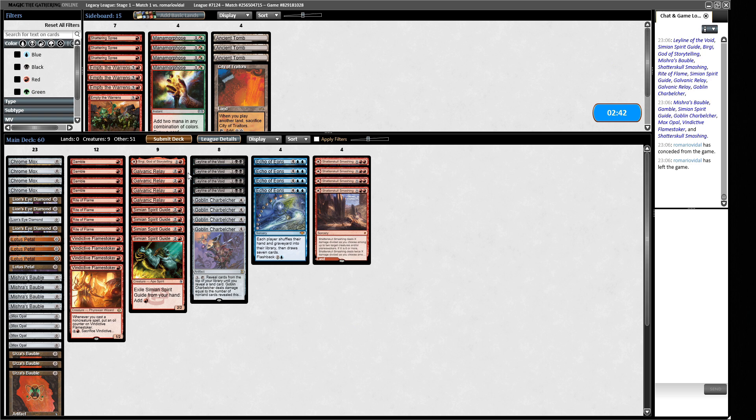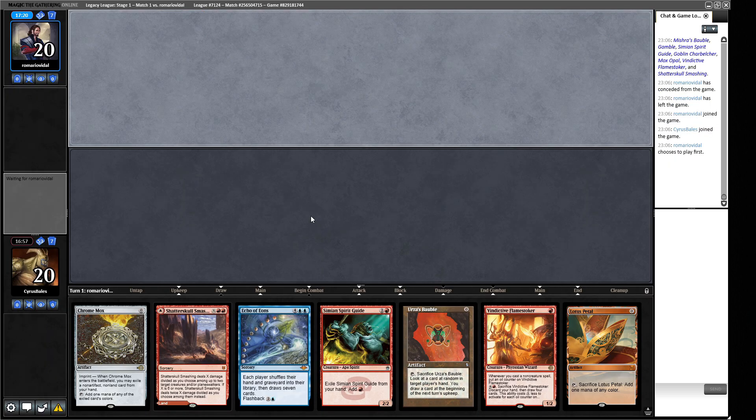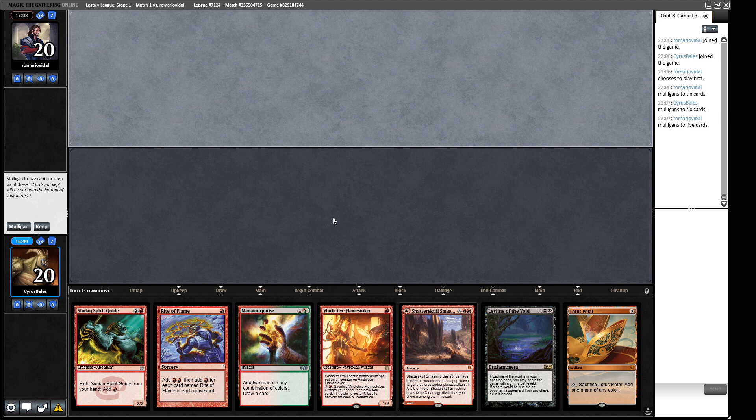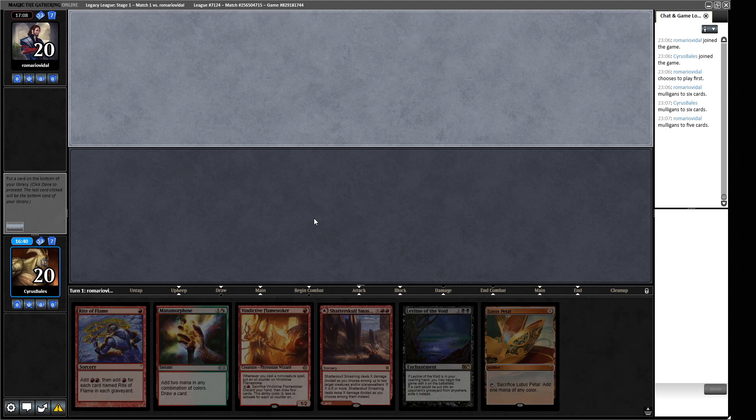We got to do that on the draw now so let's see how we go. I think the Leyline is a good shout here. I think Galvanic Relay is probably worse than Manamorphose for what we're trying to do here, especially on the draw — we're not going to get the extra turn off the Galvanic Relay necessarily. I don't think our hand does enough — I think we need to mulligan. I like this because of the Leyline, I think we're going to keep it. The thing we get rid of here is the thing that doesn't put a counter on the Flame Stoker, so we get rid of the Simian Spirit Guide. We'll begin the game with Leyline of the Void in play.